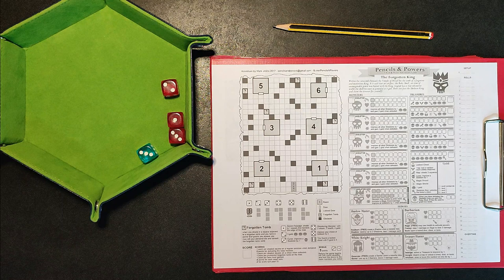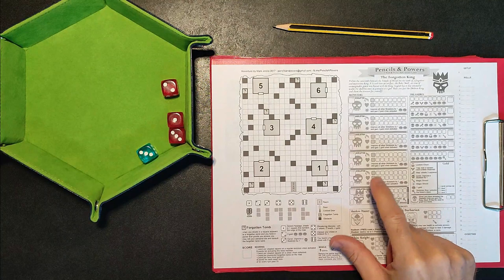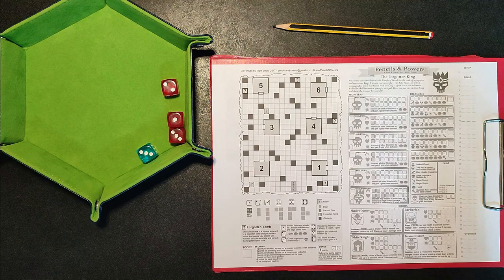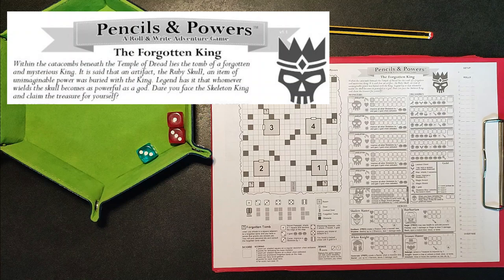There's lots to like and I quite like the style of them - the slightly functional layouts and iconography. For some reason I find it quite pleasing. So this is The Forgotten King sheet, set within the catacombs beneath the Temple of Dread.